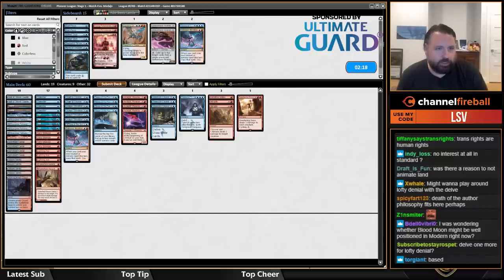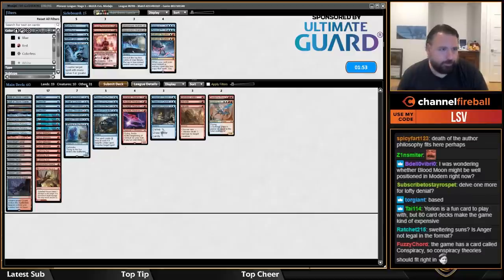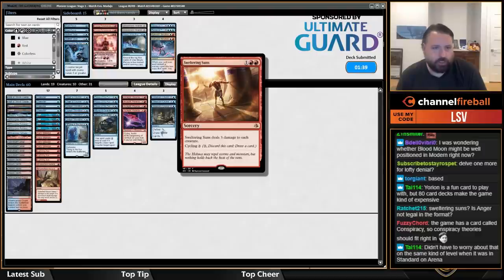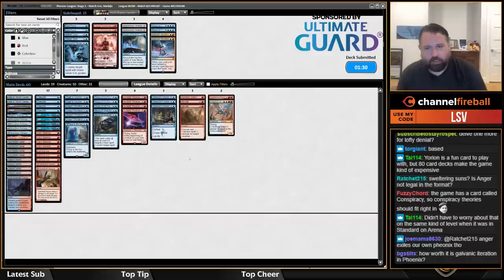I'm actually wondering if I want any Iterations because Pieces of the Puzzle is not easy to resolve against Mausoleum Wanderer. I don't really want Young Pyromancer either — I'm not going to outrace them. I might put in Crackling Drake, take out those two, then why am I not playing Dispute — of course. Take out a Piece of the Puzzle as well.